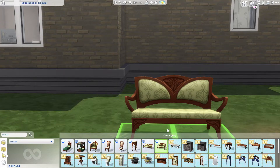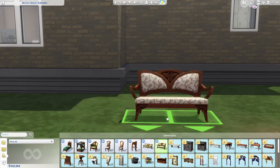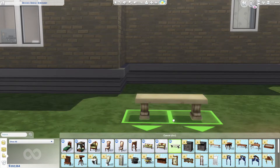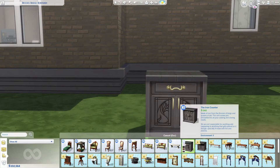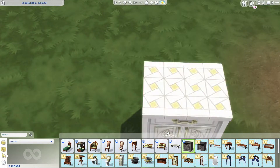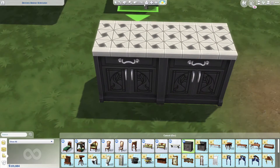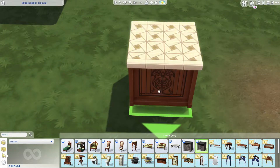I've heard that song before, probably because it's been in movies. Anyway, the On the Wings of Love Seat. Then we have the Hardest Seat to Sit On, which is just a concrete bench. We also got the Iron Counter — described as 'we are not responsible for anything odd happening to anything placed on it, specifically if it's made with fire and plasma.' But look at the counter — that's pretty, I love this!